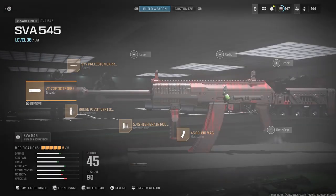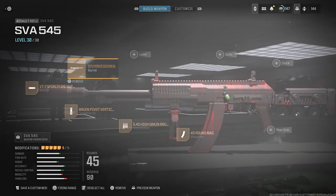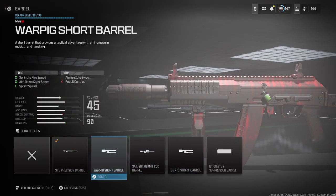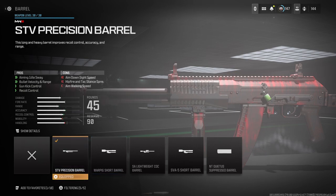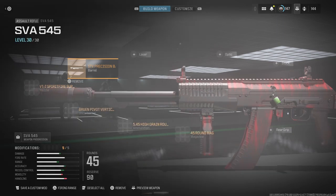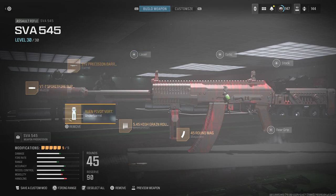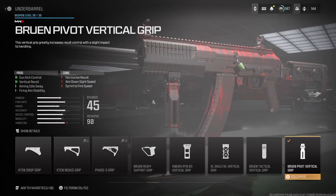For the barrel, I use the STV Precision Barrel — honestly the best barrel in the game for this gun. It helps with aim idle sway, bullet velocity, gun kick control, and recoil control. Nothing really to complain about with it. I don't want a laser, optic, or stock on this one.